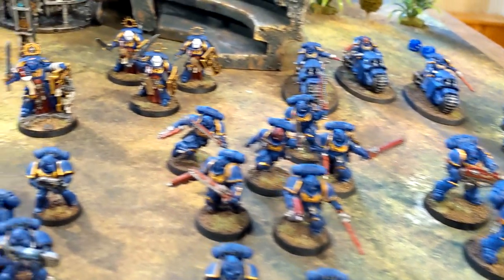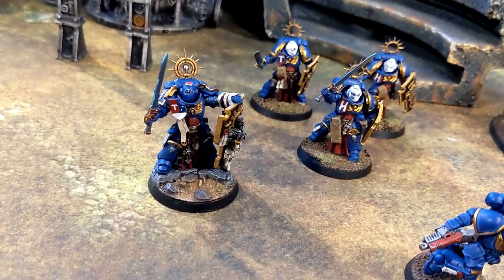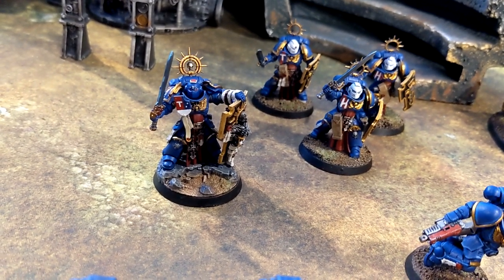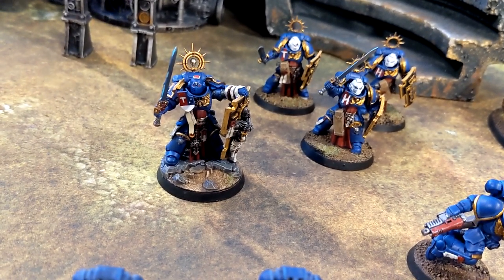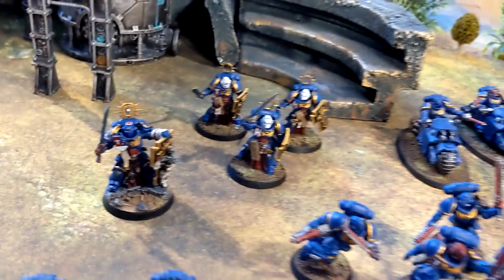Against the old Salamanders. I brought a patrol detachment. I brought the Primaris Captain from the Indominus set — he has the Burning Blade and the Relic Shield. For my Warlord trait, I think it was called Iron Resolve — the one where I add one to my wounds.